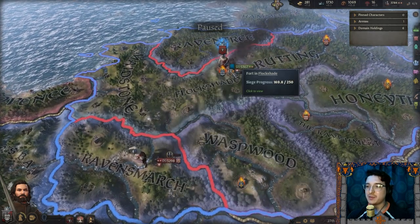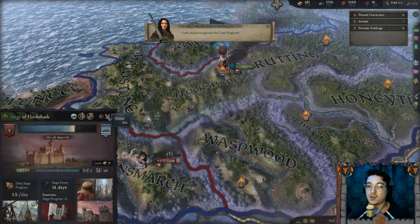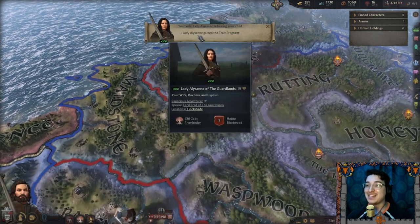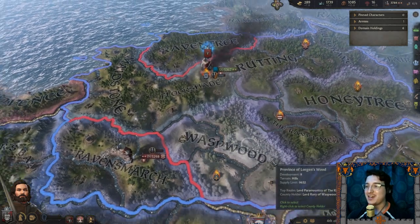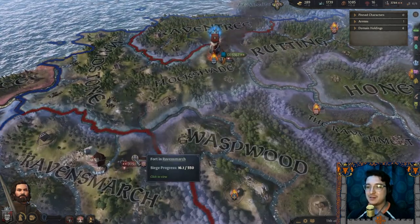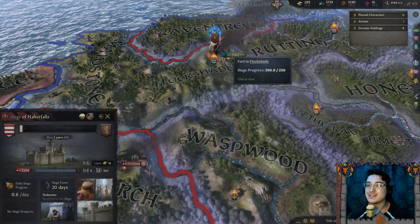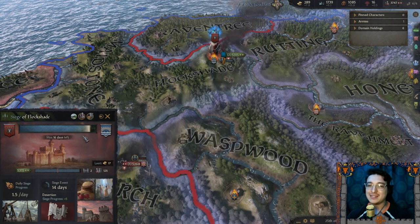They are besieging some of my ally's lands, but we are also besieging some of their lands. And my lady Alisane is once again pregnant — another child to strengthen my bloodline. It's going to take them two years and going to take us 20 days. Let us finish this conflict swiftly so I can return home and enjoy the loving warm embrace of my wife and daughter.